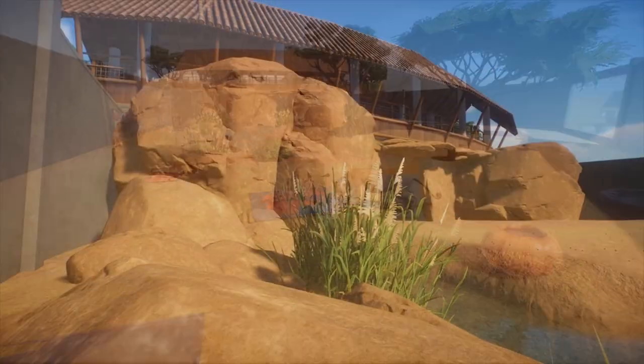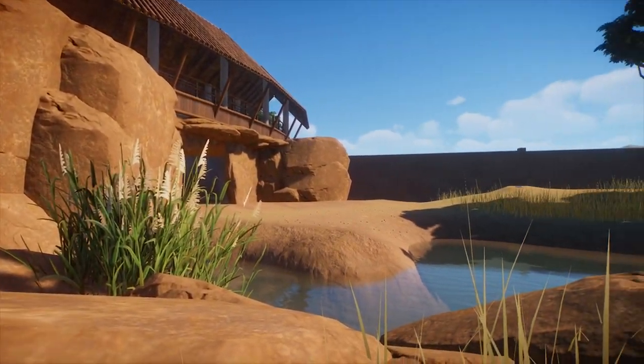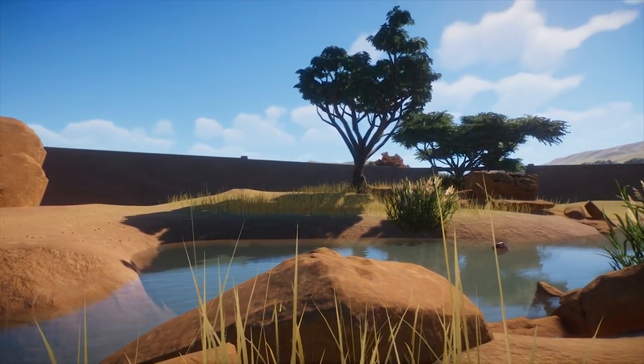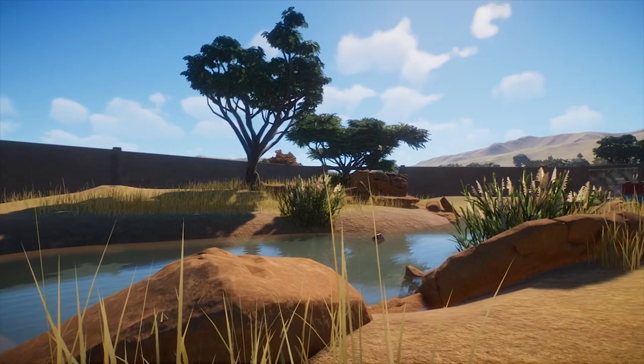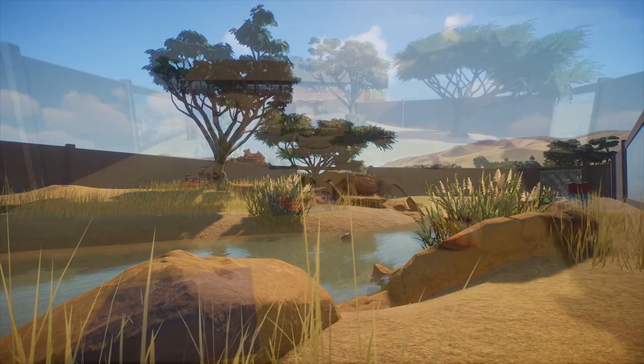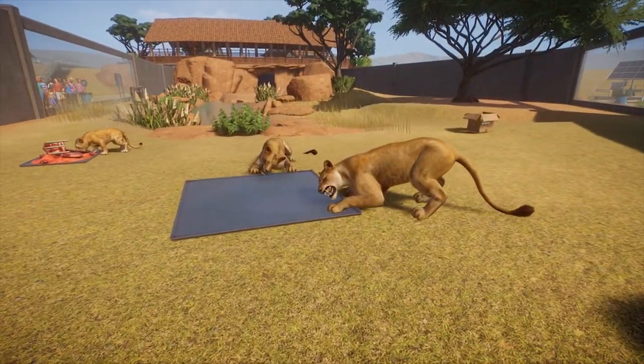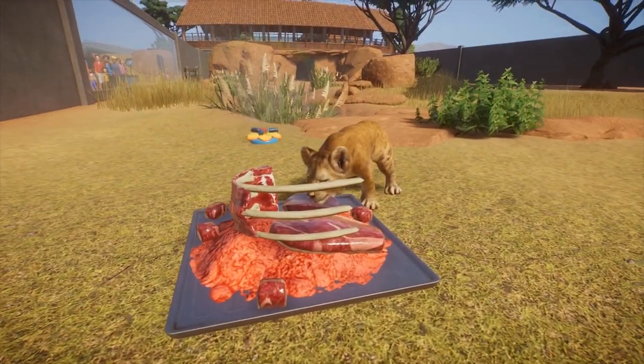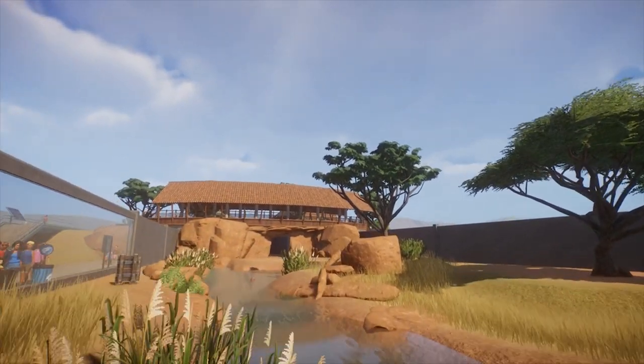Onto the habitat itself. The inside of the habitat is pretty standard. You're limited on how habitats are set up because you have to keep the environment comfortable for the animals. So that puts a lot of restrictions on how it looks, what kind of flora and fauna you can have in there, and how much of it there is. So this is all pretty standard.